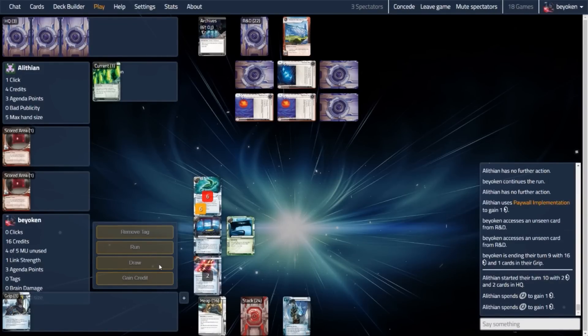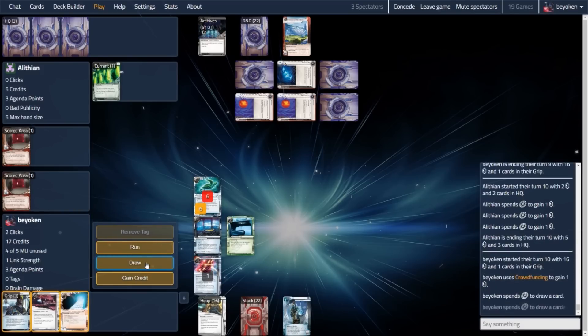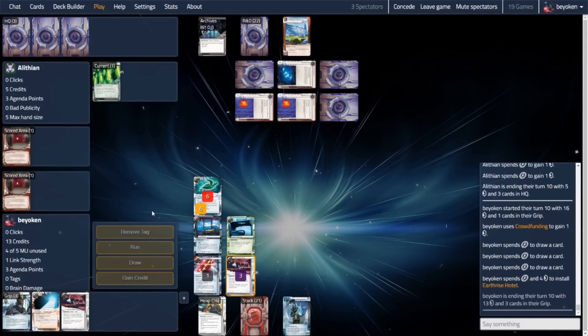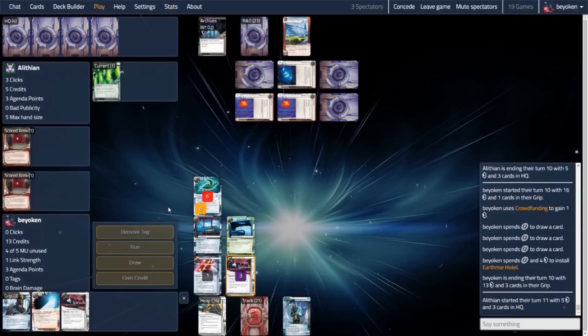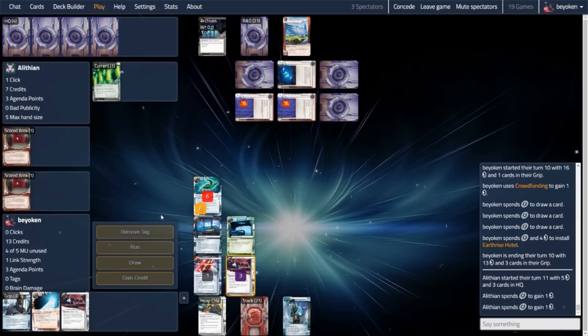So things are going pretty well. My opponent got a very good headstart, but the 2 Diversion of Funds really swung things in my favour. However, I'm running low on cards, so I'm going to get the Earthrise Hotel going here. I saw that off the top of Paragon, so I know that's going to come my way. And now my opponent is just slowly clicking for credits the hard way, so that they can play IPO the next turn.